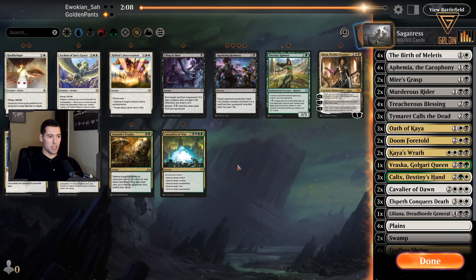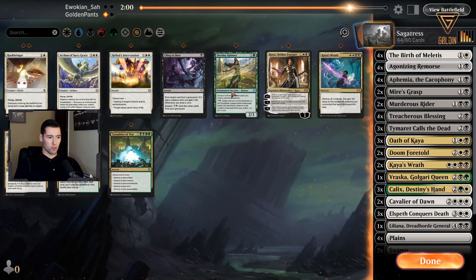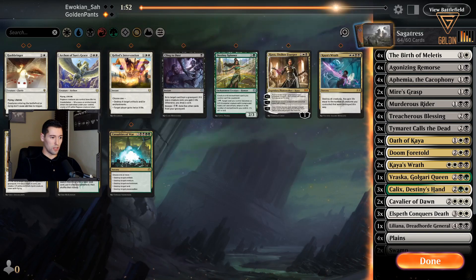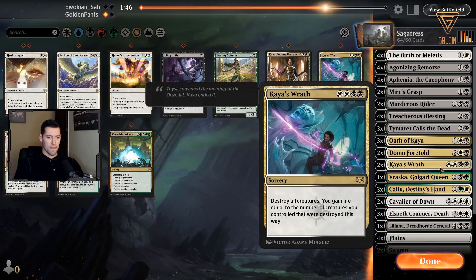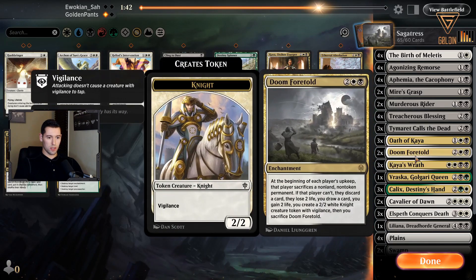Looks like we're up against probably Esper control or maybe some Esper midrange — obviously Dream Trawler on the top end. For sideboarding I'm going to put in Agonizing Remorse to hit their hand and deal with Dream Trawler early, because that card once it hits is really hard to get rid of. Kaya's Wrath can also get rid of it so I'm going to put another one of those in.